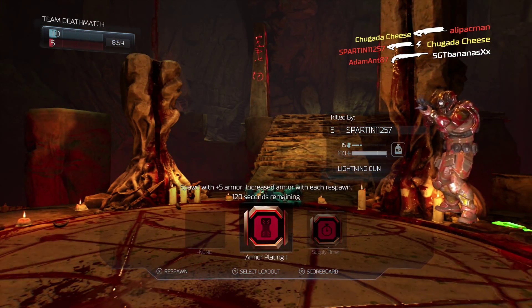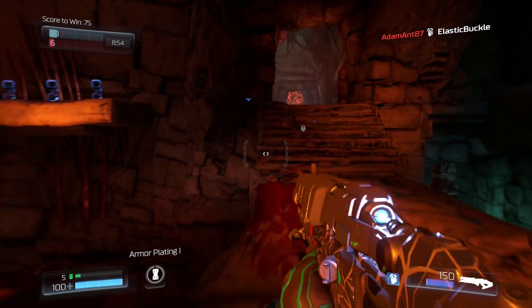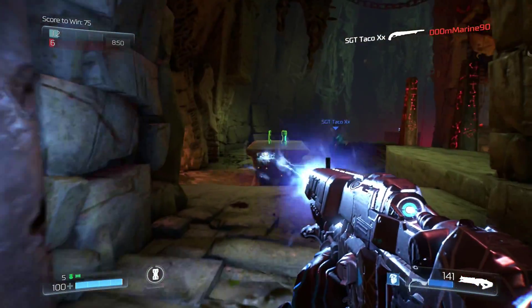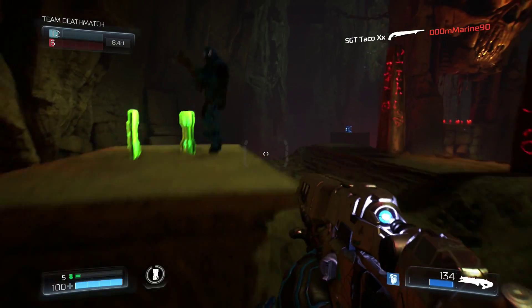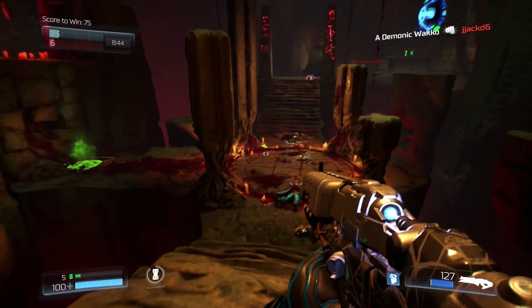We can select a module right here — armor plating. It's going to give me some armor starting at five, and next respawn it's going to go to ten, and so on. They both fell off the map.